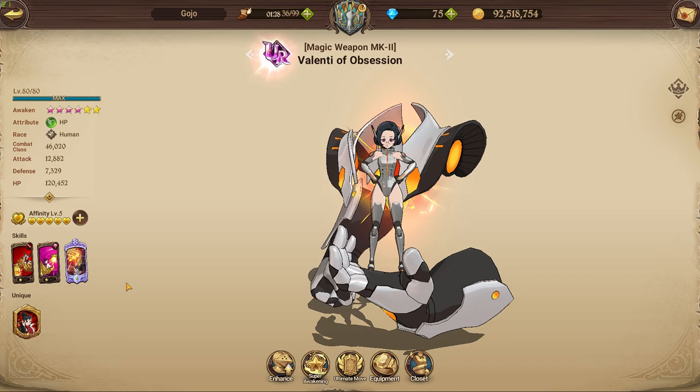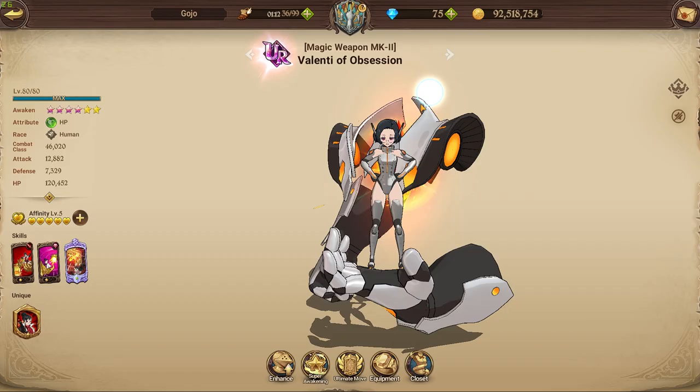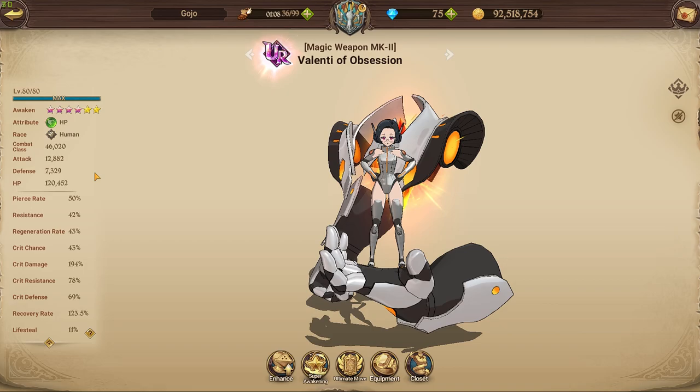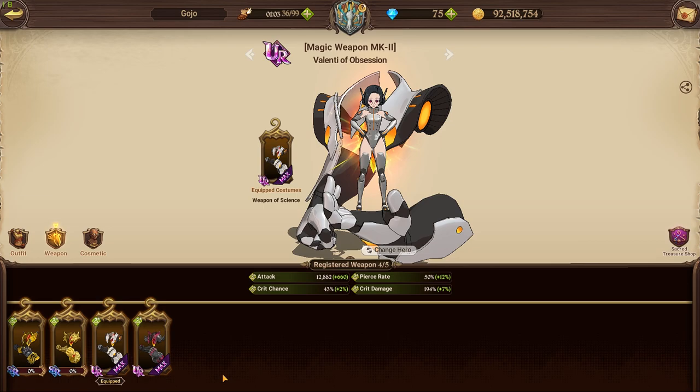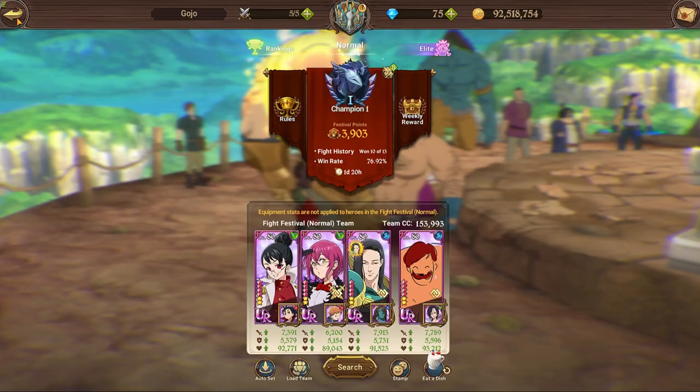Please like this video because your boy paid taxes to showcase her today. Her passive basically increases the hero pierce rate and crit damage by a value equal to half of the hero's crit resistance at the start of the battle. That's why she has one of the highest resistance in the game right now. I have some of her cosmetics maxed out, like the attack ones, but I didn't want to spend too much on her since I'm not sure I'll be using her very regularly.